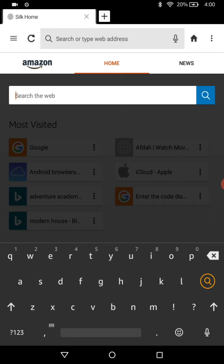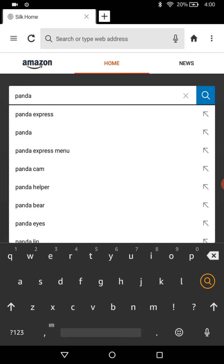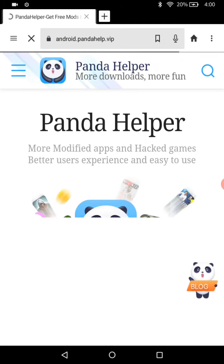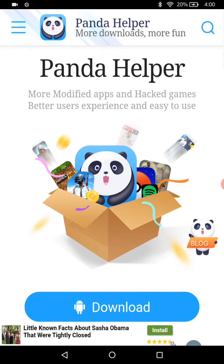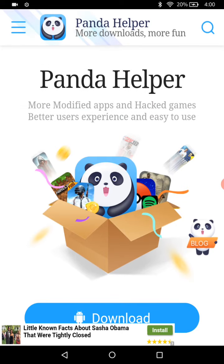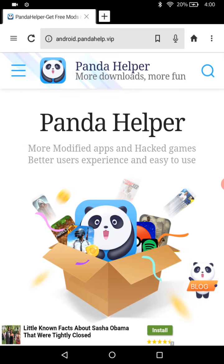We're gonna search 'Panda Helper.' Okay, so I am going to click this one right here. Make sure you find the one that shows this screen, or something that says like 'VIP.' You're gonna get the normal one — I don't have that one, I just couldn't find it.